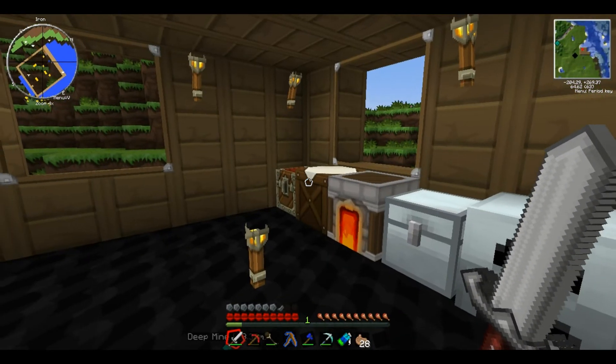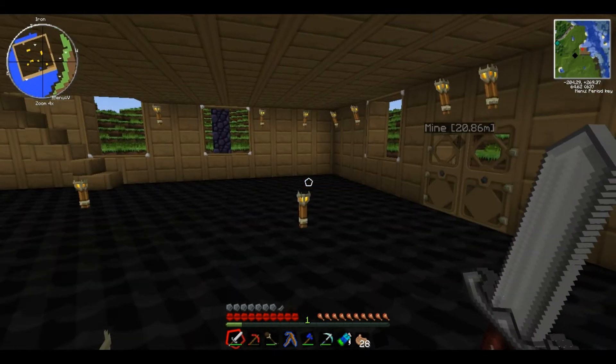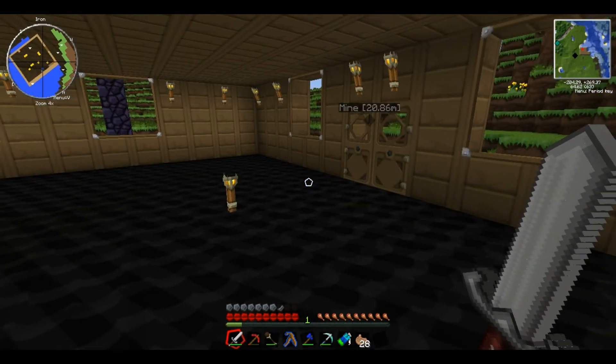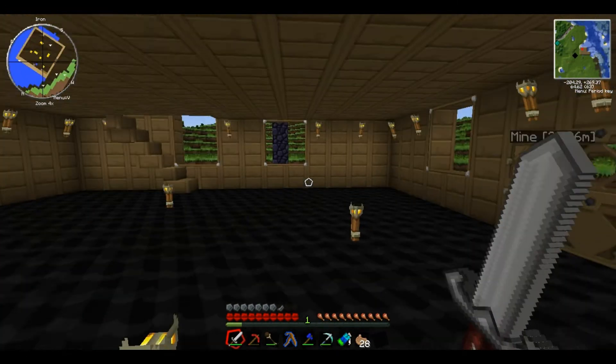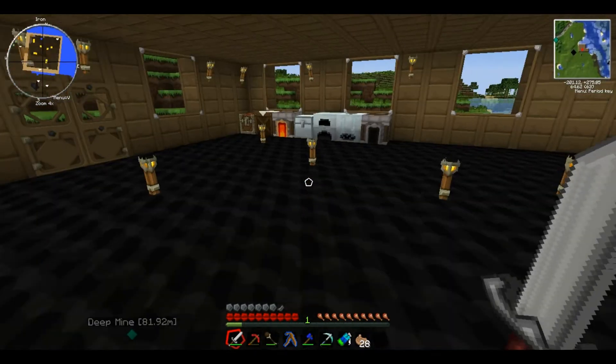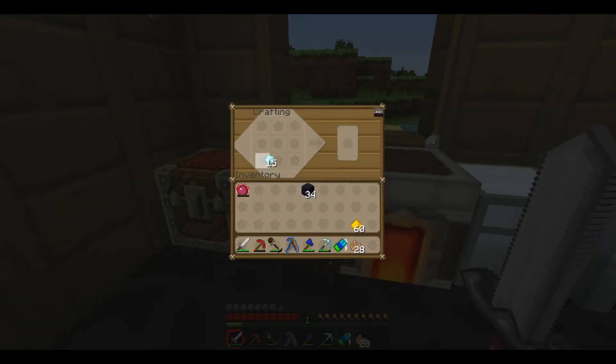While we wait for that, what should we make? Let's just wait for that. Oh, I know what I do need - I need a diamond block. One diamond block. Wait, how do you make goldstone again? Is it just four? Oh, that is. It's gonna be quite useful.